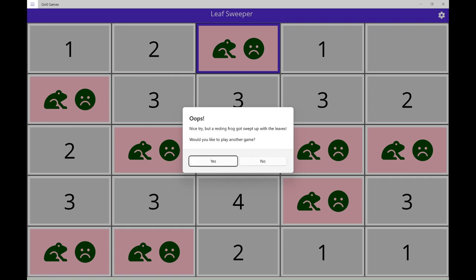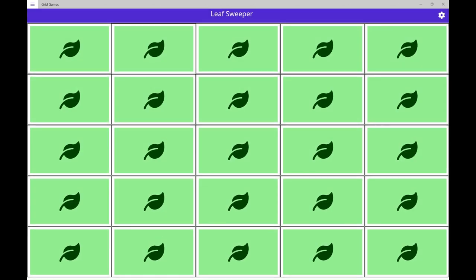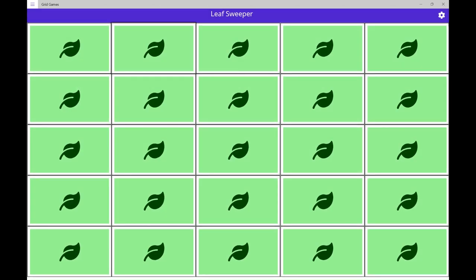No. No button. Yes button. Grid games window, sweeper squares grid, disturbed frog — leaf sweeper game restarted.